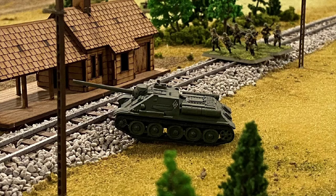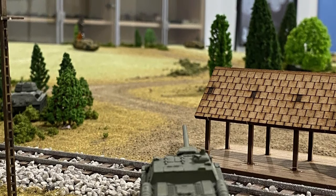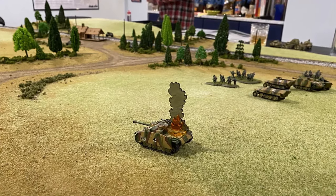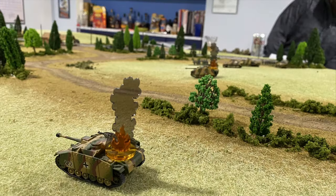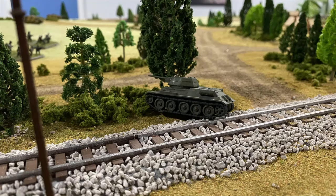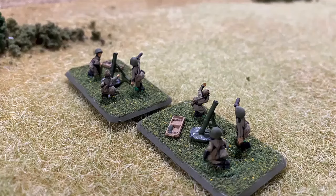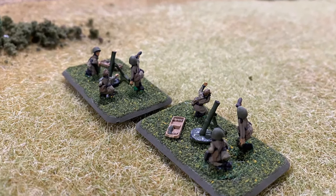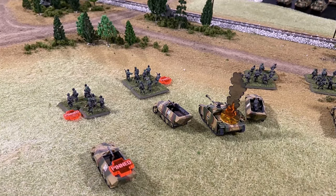Concealed behind the rail embankment was 85mm of vengeance. A shot rang out. In an instant, the middle Stug bursts into flames. Without time to react, a second 85mm round tears the sky and smashes into the rear Stug. It too is lost. An obscured SU-85 tank destroyer delivers the first shots of the engagement with murderous effect. As the stunned German infantry recognize the damage, a third shot splits their ears. The third and final Stug is destroyed by a T-34. Before the ambush was through, the Soviets made a final offering. An unseen 81mm mortar battery lands an effective fire mission. The chaos causes two squads to become pinned.